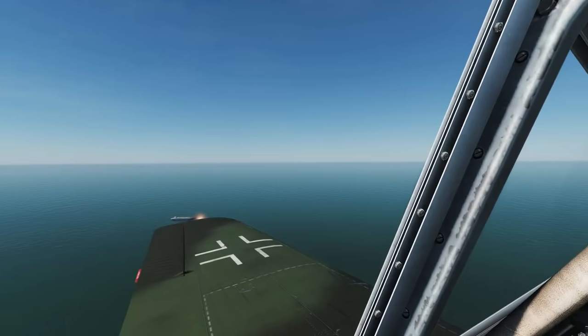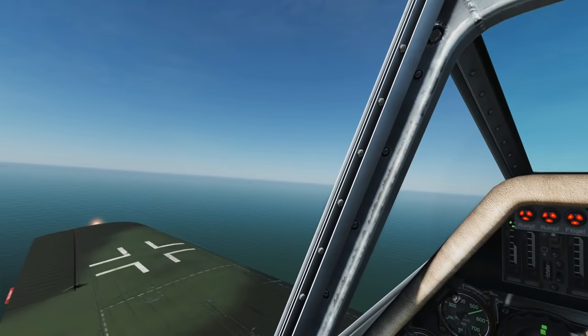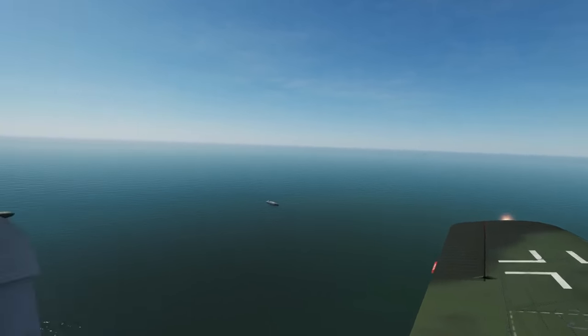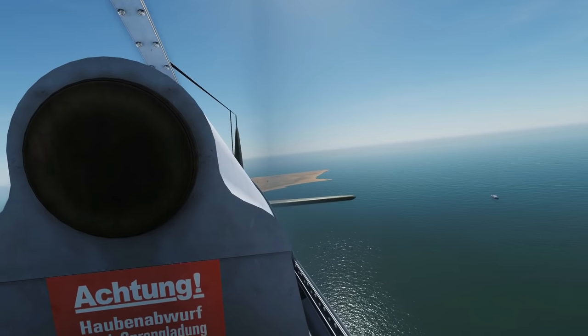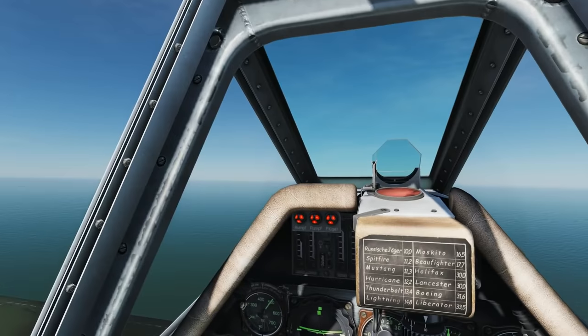Also remember: you cannot fire rockets with bombs attached at the same time. We don't know if that's a bug or whether that's how the real plane works, but you cannot fire the rockets. One little warning: the WGr21 rockets are angled upward slightly, so that makes them kind of hard to use on ground targets. So use the R4Ms for ground attack.